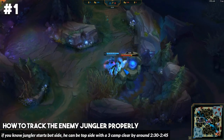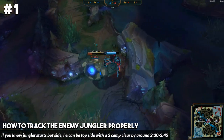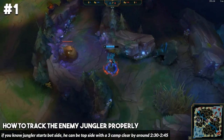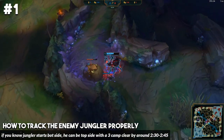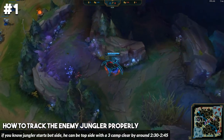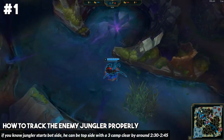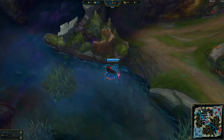That's about as quick as you can clear three camps — doing red, blue, and gromp — and then looking to gank either top or mid. So if the enemy jungler is playing a good level 3 ganking jungler, like Elise or Lee Sin who looks to gank very early, you have to realize that's going to be the timing as to when they can look to gank you.